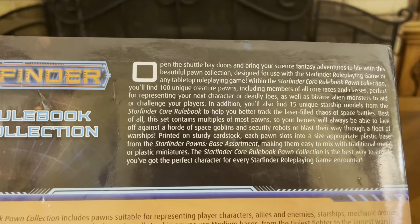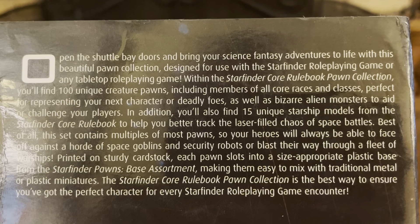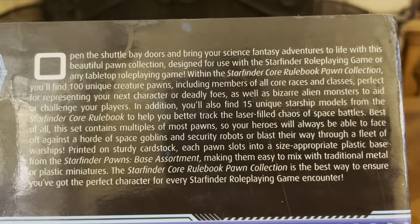Let's flip this over real quick and see what it says on the back. It says Starfinder Core Rulebook Pawn Collection. It says: open the shuttle bay doors and bring your science fantasy adventures to life with this beautiful pawn collection, designed for use with the Starfinder role-playing game or any tabletop role-playing game.